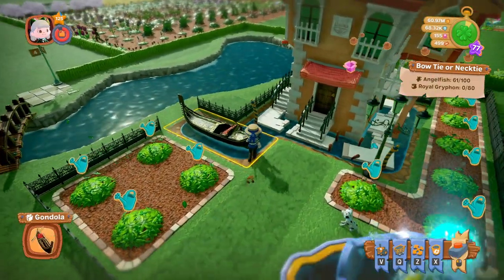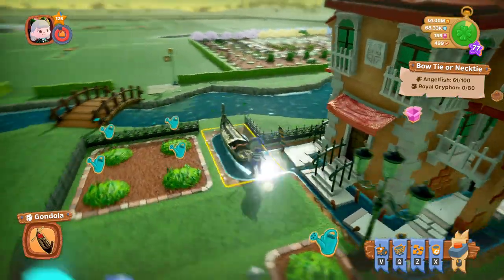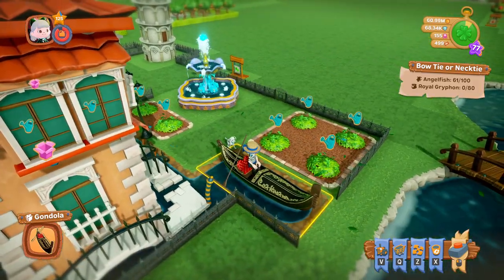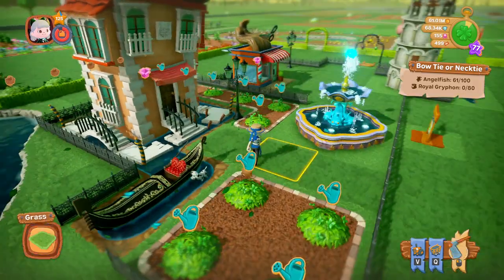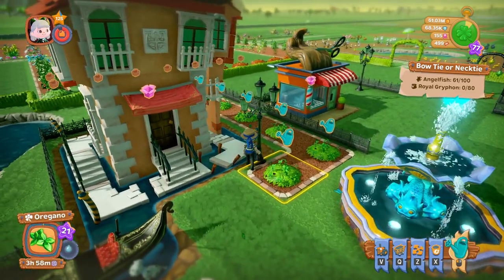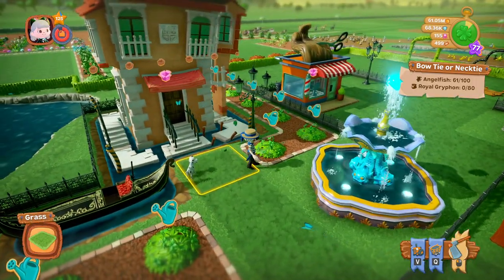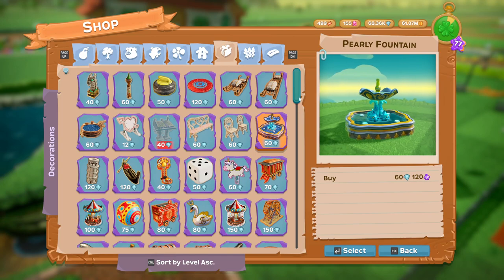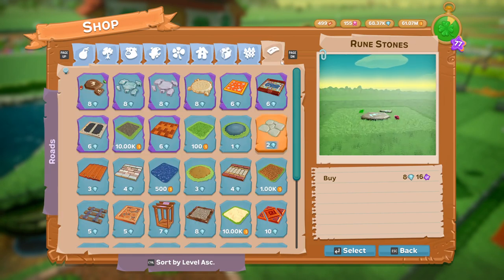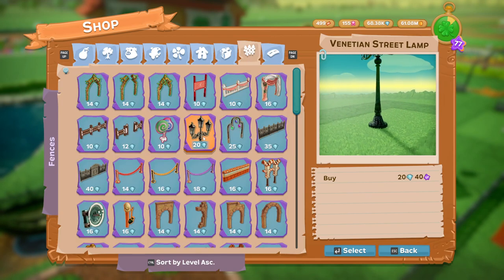And here is the gondola. You can actually sit in this one - oh, you stand on it. I think you can sit in it as well. Let me try. Yes, you can - you can sit in it or stand in it. So there you go. I also forgot: you also get this street lamp, this Venetian street lamp. Now I think - let me just check - I think it's classed as a fence. Yes it is, it's classed as a fence.